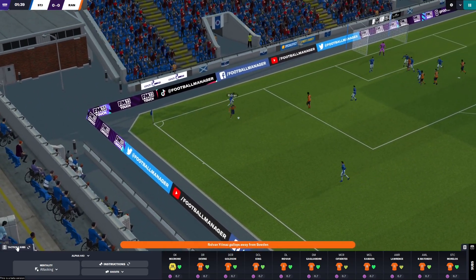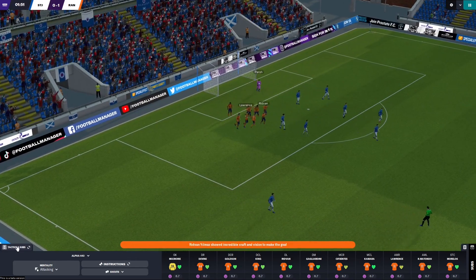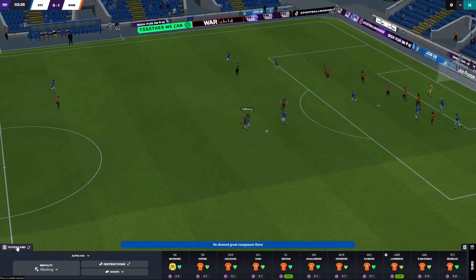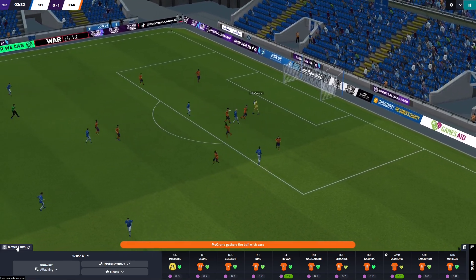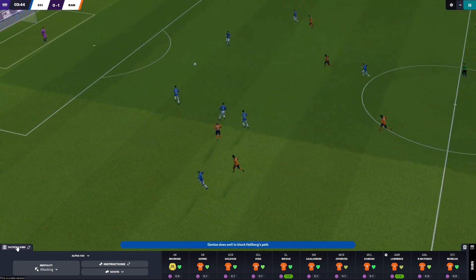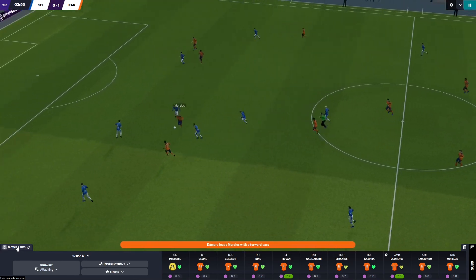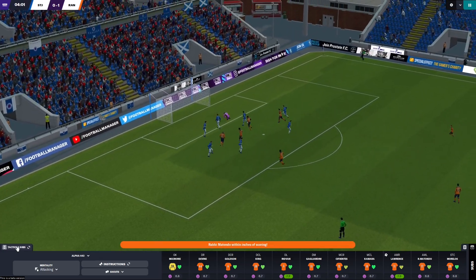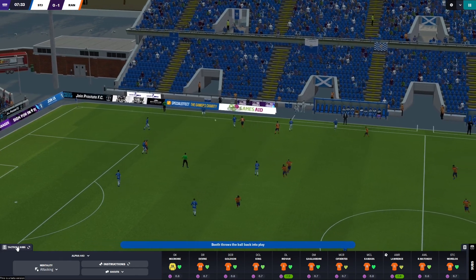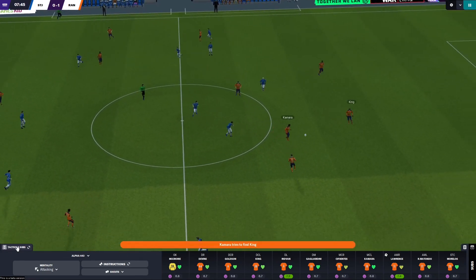I'm hoping for a decent performance from Morelos today as our strikers haven't been banging in the goals the way I thought they might. Cholak did at the start but he faded and then picked up his injury. Tom Lawrence has just put us 1-0 up inside two minutes - we're pretty good at scoring early in games. Morelos plays it through to Matondo who gets the ball but it's so wide. We would score a lot more if our wingers converted - maybe we should put more strikers on the wings.